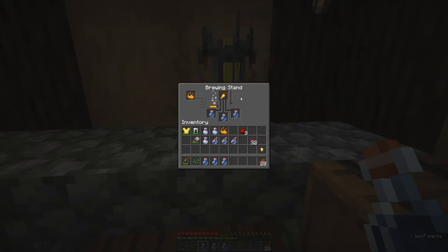The nether wart has finished brewing and we're dropping in the golden carrot. We've used about a quarter of the blaze powder so far. Now we have a potion of night vision giving night vision for three minutes. If we brew in redstone dust on top of that, it's going to extend that duration out to, I believe, eight minutes.